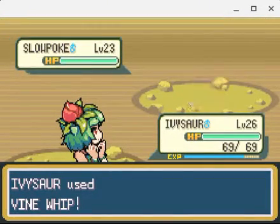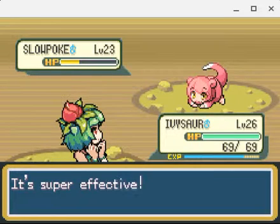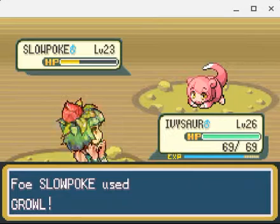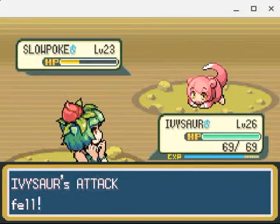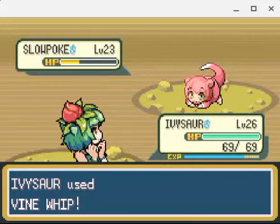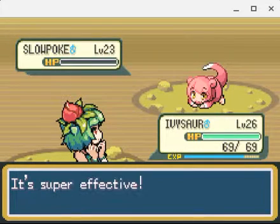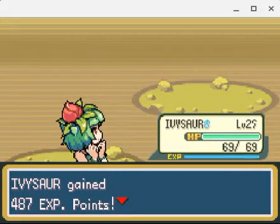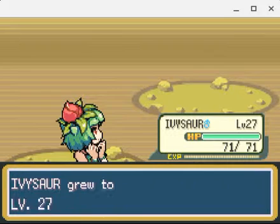Slowpoke just looks like a regular Slowpoke - it's making the exact same pose as a regular Slowpoke, like laying on the ground about to crawl. It doesn't look like a different sprite at all. That's Slowpoke, and I should level up here. I think I'm gonna level up here - let's go. I can probably change my lead to Mankey so he can grow up to level 28.